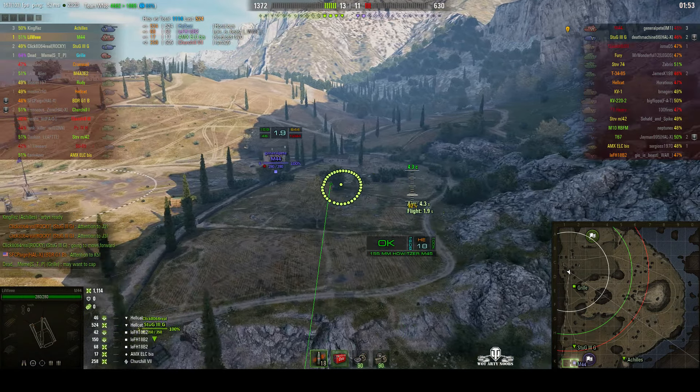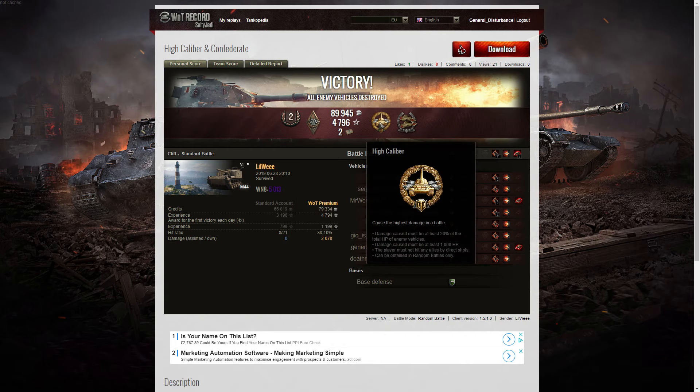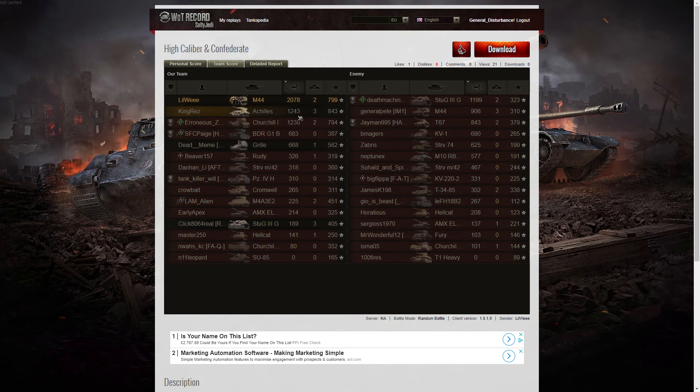Let's have a look at the end of battle stats. It's a second class tanker for Little Wee in the M44. He got a Bruiser medal for getting at least 5 critical hits, incapacitations or module damage — in fact he got 11 in that game. He also managed to get the High Caliber, doing the most damage in the game, and he also got a Confederate, despite actually killing 2 of the enemy tanks. He definitely hit at least 6 enemy tanks that were subsequently taken out by teammates.